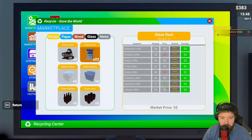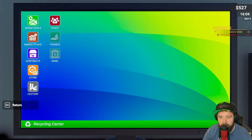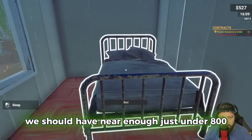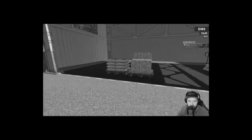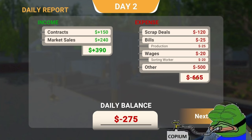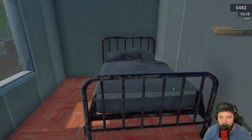We can sell the glass dust too - Jessica's offering seven, so let's sell 17 for 119. Now we've got 527. Once the contract's complete we should have near enough just under 800. We made a loss of 275 on the day but we actually spent 665 on machines, so we've made a little bit of our losses back.